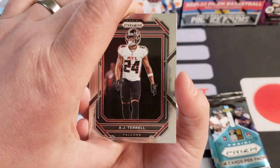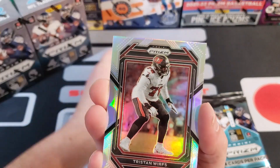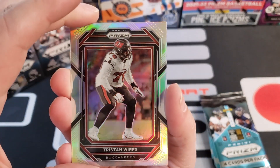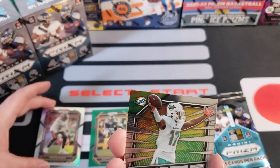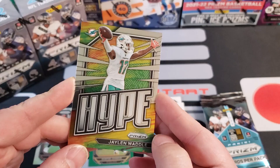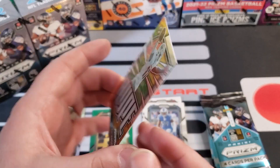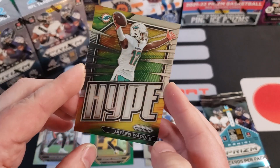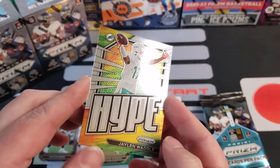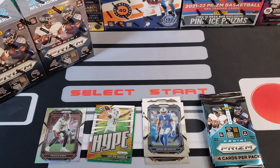Alright, we got AJ Terrell, Omani, Tristan Wirfs — and Tristan Wirfs is our silver! So our one silver for that box is going to be Tristan Wirfs. And then we got a Hype card of Jalen Waddle — I think this is just a common insert but I'd love to get that in a silver or a green. That's cool, pretty good!